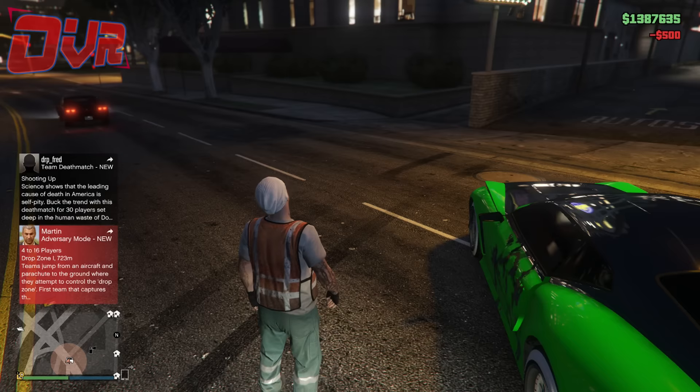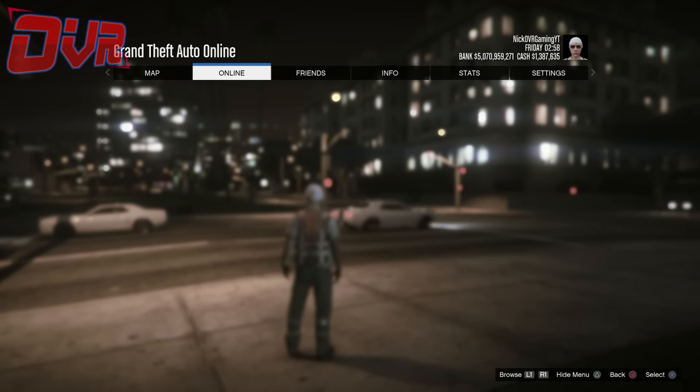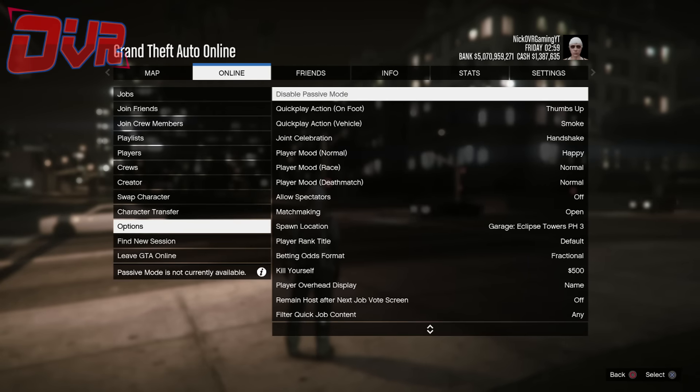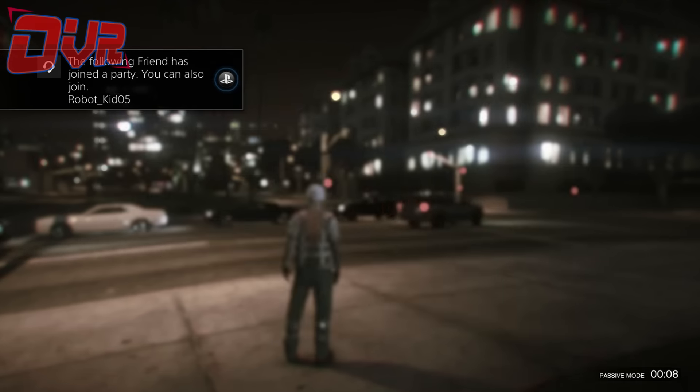And kill yourself. Now once you respawn, go to the online menu and go to Options. Once you open Options, go ahead and click Disable Passive Mode. Once you've done this, go ahead and back out of this menu entirely.